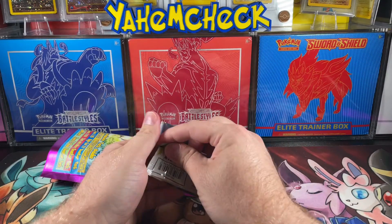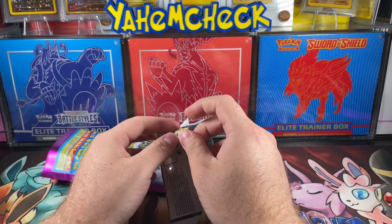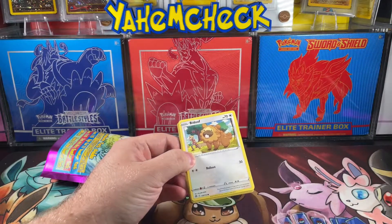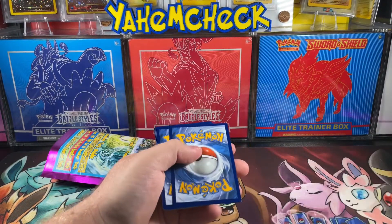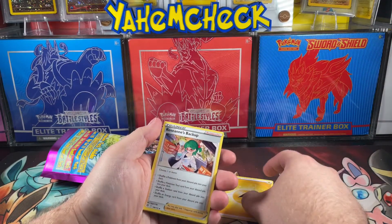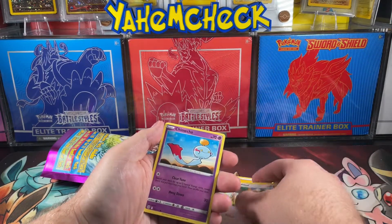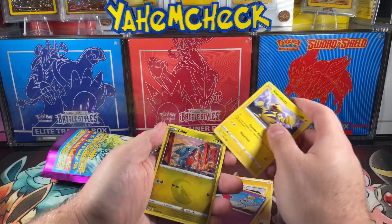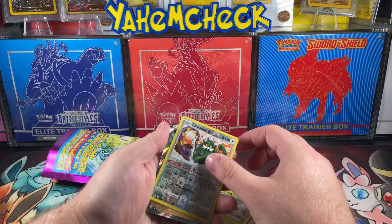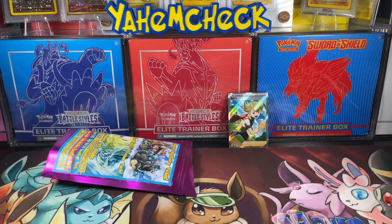We got some Brilliant Stars. I don't know if this comes with seven different packs plus that premium pack if we hit it — I guess we're going to find out. Energy, Roseanne's Backup, Bidoof, Chimchar, Electabuzz, Timburr, Tornadus, and a Barry. Barry's not too bad.